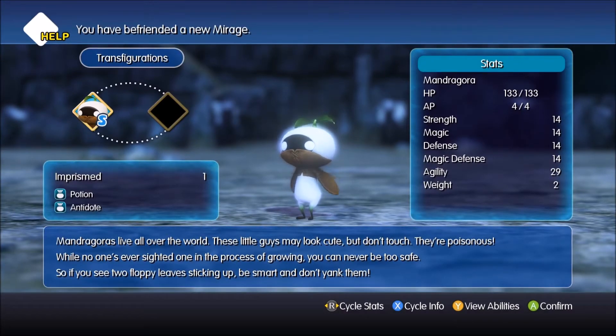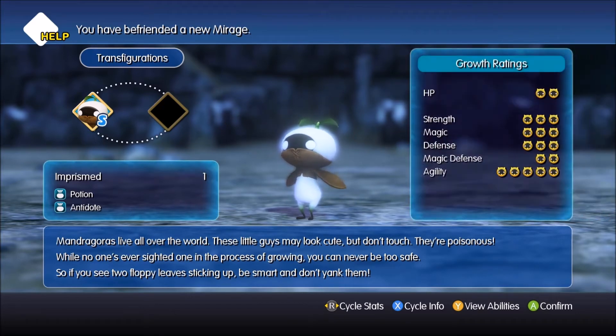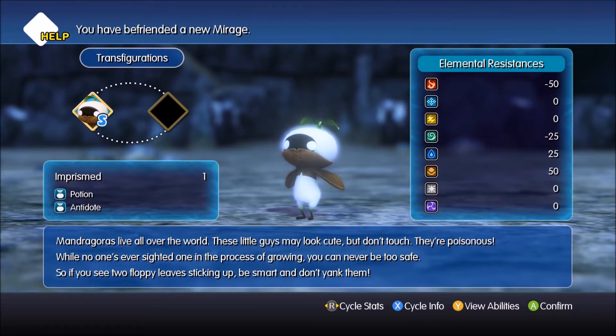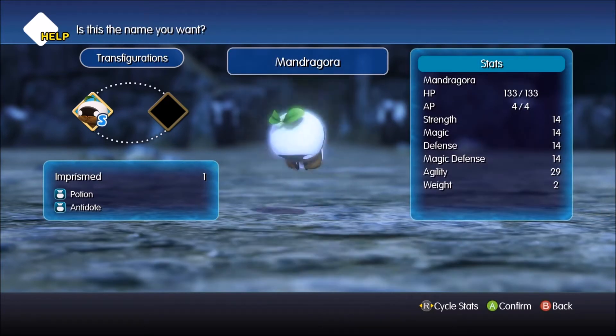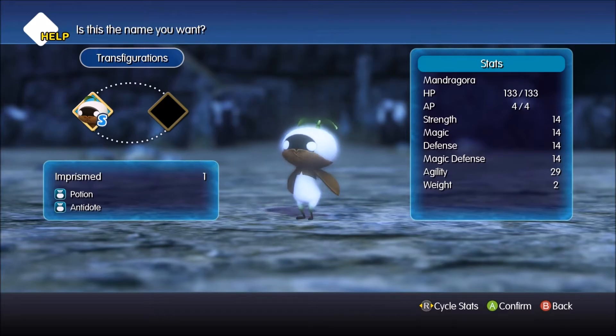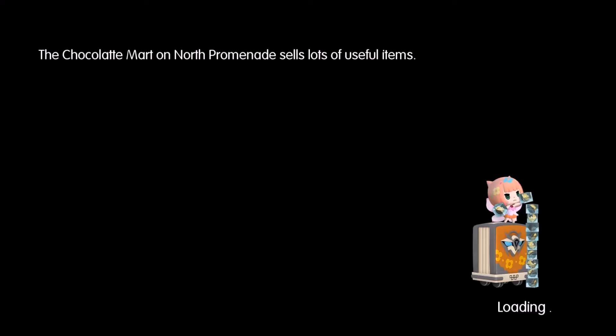Mandragoras — oh, it's Mandragora. I haven't been saying it wrong my whole life. Mandragoras live all over the world. These little guys may look cute, but don't touch — they're poisonous. While no one's ever sighted one in the process of growing, you can never be too safe. If you ever see two floppy leaves sticking up, be smart and don't yank them. That's adorable. They're fast. They don't like fire at all — wind also hurts them, but they resist water and earth. That actually makes a lot of sense.